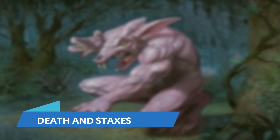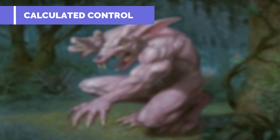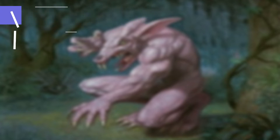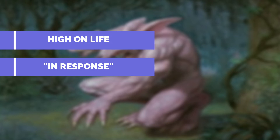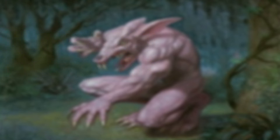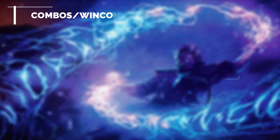This color pairing is known mostly for a stacks style build. We will be taking some of the pieces from that strategy, but we want to slow our opponents down in more of a control style. We will be using various enchantments and hate bear creatures to slow our opponents down and hinder them rather than lock them out of the game. We have plenty of ways alongside our commander to keep gaining life and drawing cards to make sure we have an answer for any of our opponents.